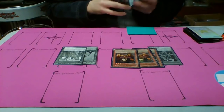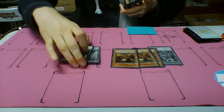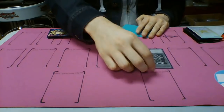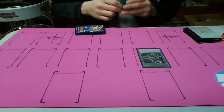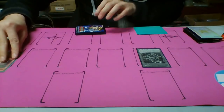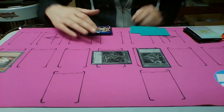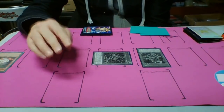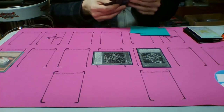If you have both, you get to end with a pretty ridiculous field. So you start off by summoning your Predaplant Scorpio. When he's normal summoned or special summoned, you can send a monster from your hand to the graveyard and special summon a Predaplant monster from your deck. So you special summon Predaplant Darling Cobra, which says when it's special summoned by a Predaplant monster, you can add a fusion card or a polymerization card from your deck to your hand — which lets you search one of my favorite cards, Brilliant Fusion.